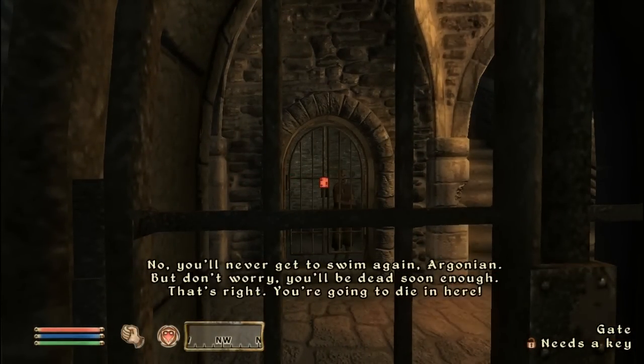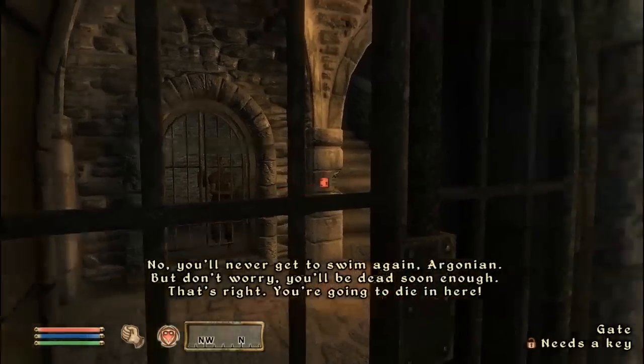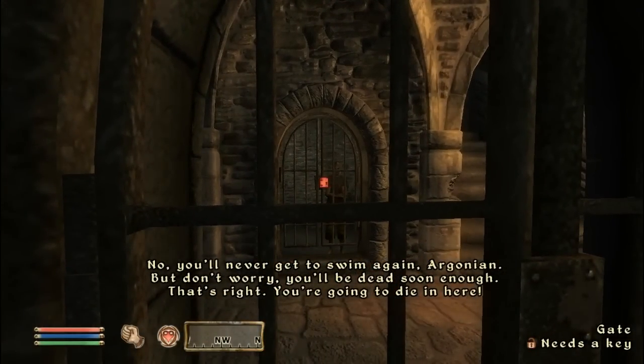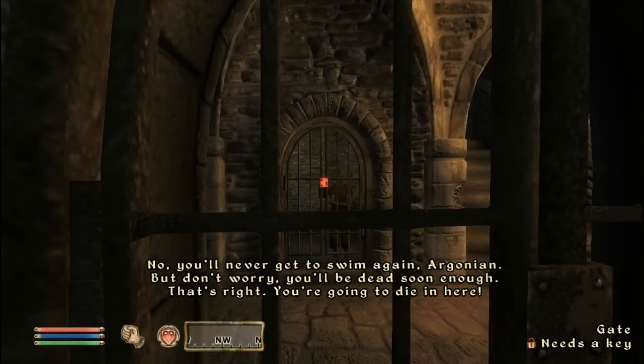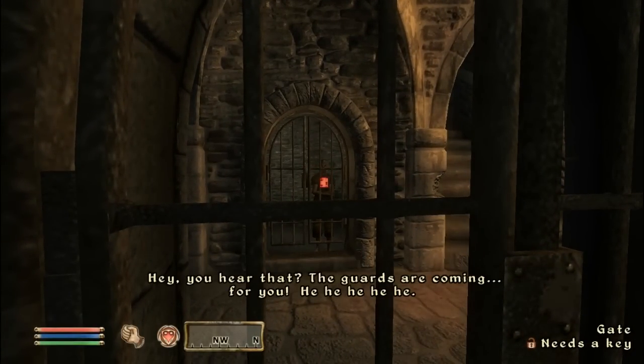Right now there's just this elf — there's a spoiler here but I'm not going to spoil it. There's a high elf on the other side, and he's just talking to you, taunting you about the water. But the good part is you get out and he doesn't, so joke's on him, I guess.